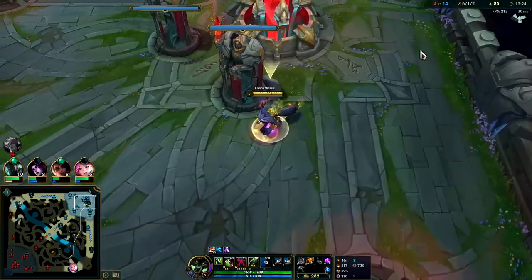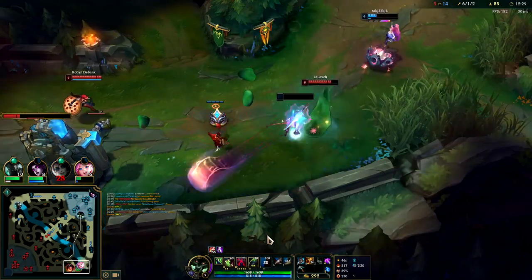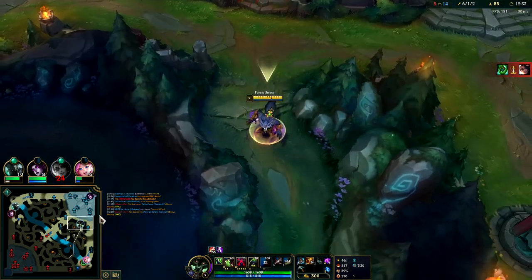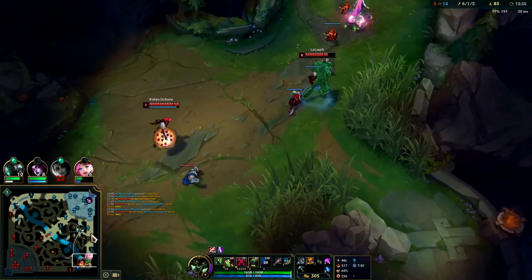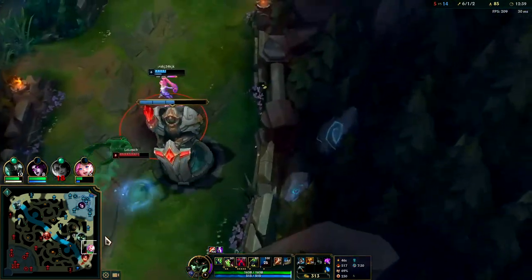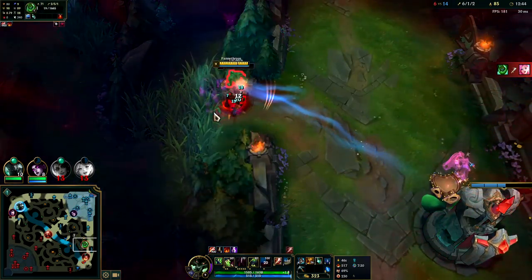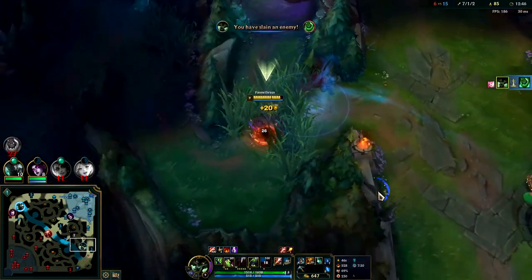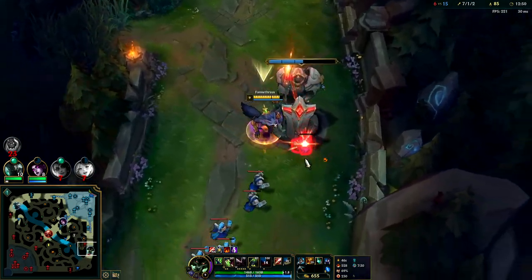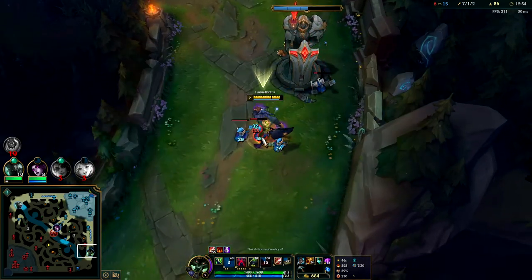I'm going to go in for Titanic here, and we want to lay Herald before the 14-minute mark. This is what Zac needed to be doing the whole game - just playing against my bot. He got a shutdown though, that's not good for us. He red-smited me. I decided to hold onto Q - there's no reason to use it just in case someone else showed up; I needed it to dodge CC. You also save Q for when they get outside of your base auto-attack range, since Q has more range than your autos.